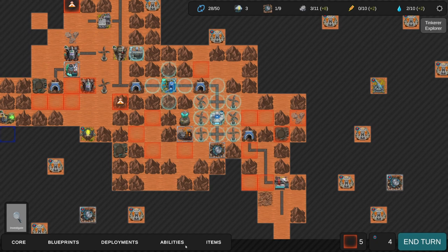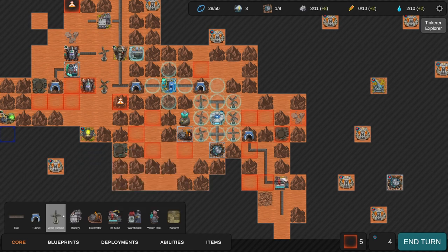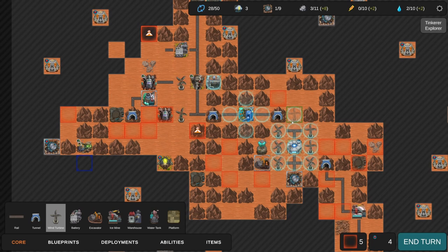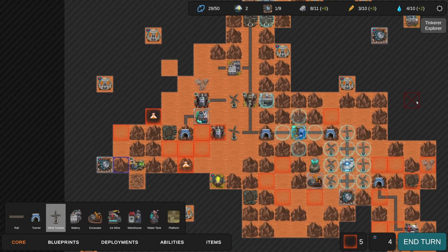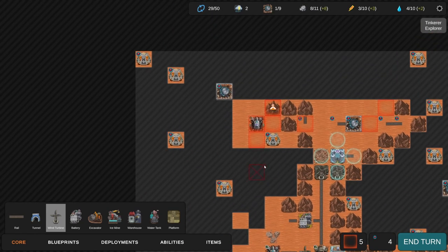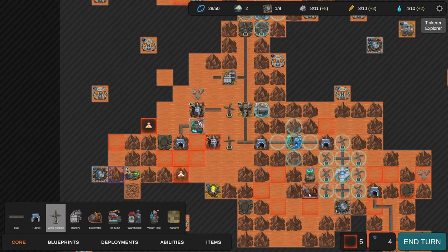We don't have any energy unfortunately so I'm going to sacrifice one material to build another windmill. I'm wondering if a warehouse might be better - nah. It only gives us one more power but that's something. We have a lot of things going on - we're 30 turns into 50. I have a good feeling about where we are resource-wise. We currently have an extractor so we have a lot of materials but not many windmills.